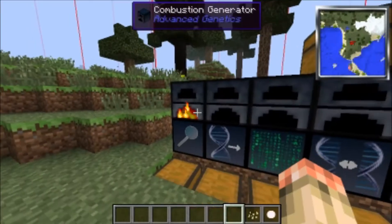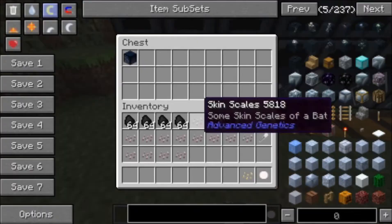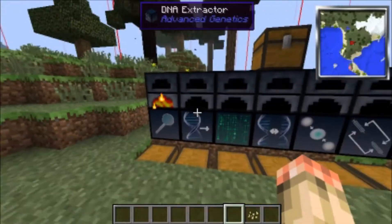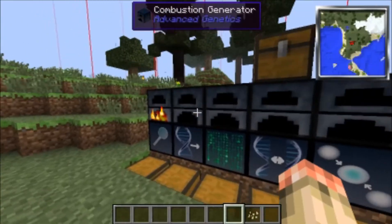It does use your coal, so it is very resource intensive for coal at least. Anyway, after you do that you just stick the cell in the extractor.